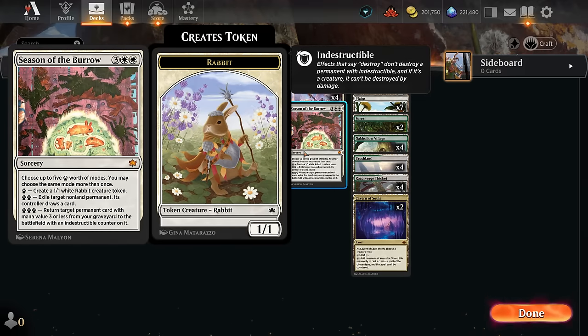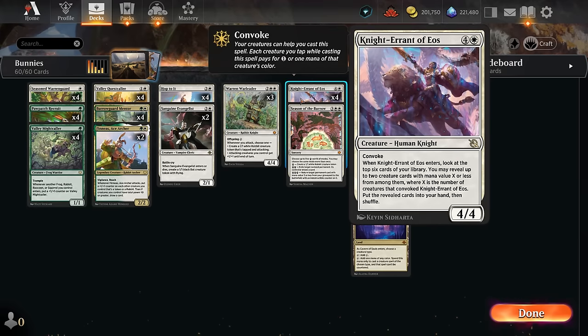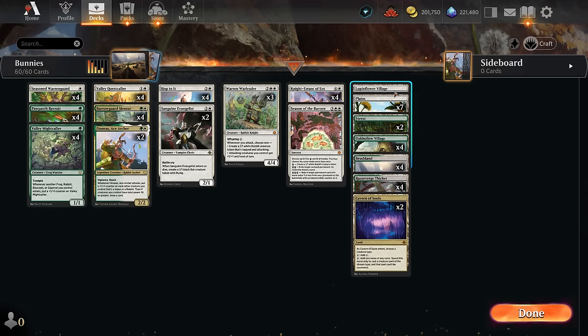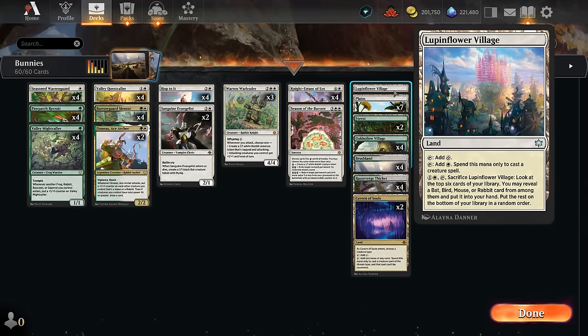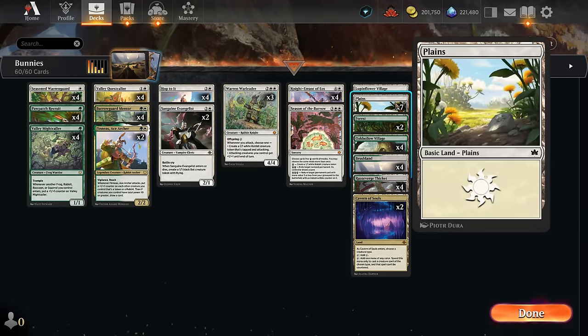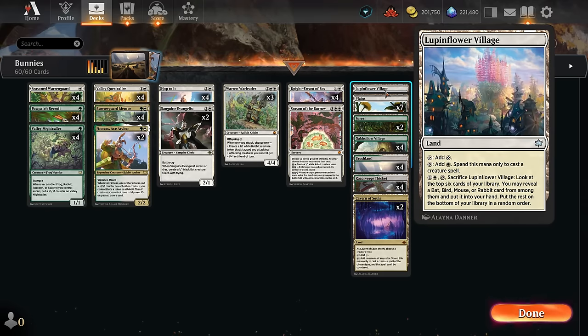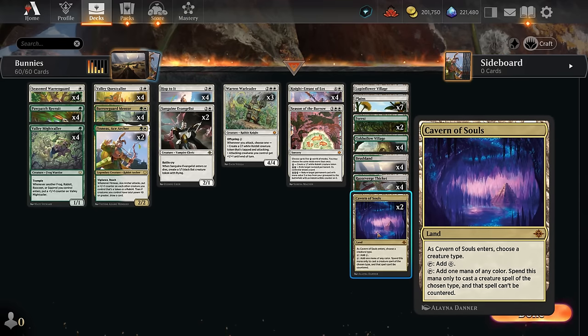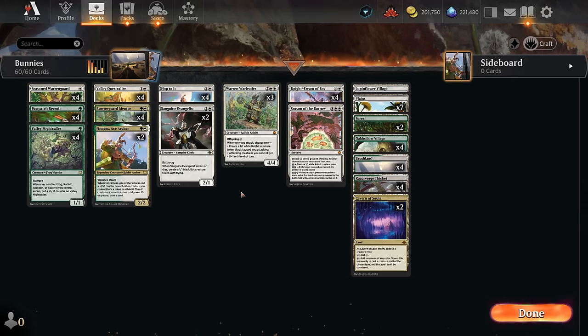Making the token with the Recruit is also a way to enable the Seasoned Warren Guard, a 1-2 that gets two additional power until end of turn when it attacks if we control a token. The Evangelist can also make a 1-1 bat when it enters or dies, and also has Battle Cry as another way to pump up our team. Then Season of the Burrow is our curve-topper, potentially making five rabbit tokens for five mana — a more expensive but more powerful Hop to It — and can occasionally remove opposing non-land permanents or return something from the graveyard. The mana base plays Oak Hollow Village, a Cavern of Souls naming rabbits, dual lands, and plenty of basics.